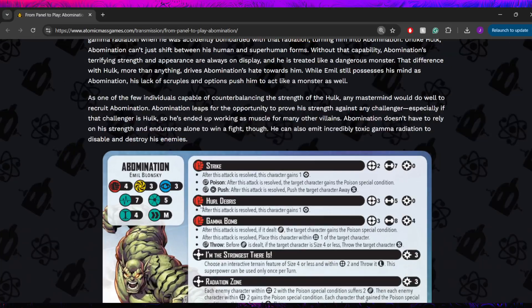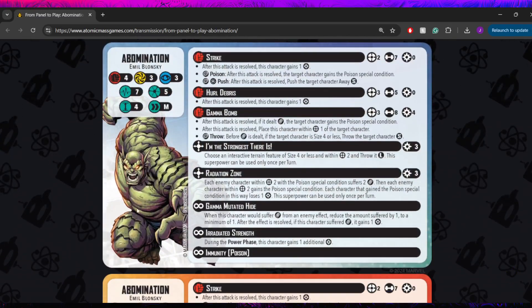So we get the stat card here, so let's go ahead and break this down. Emil Blonsky is coming in with 4-3-3 defensively. He's going to have 7 stamina and is a 5 threat, so he is a little bit lower threat than your average Hulk. Worth keeping in mind, assuming he's going to have somewhat similar abilities. It's going to be interesting to kind of see how he works as a 5 threat.